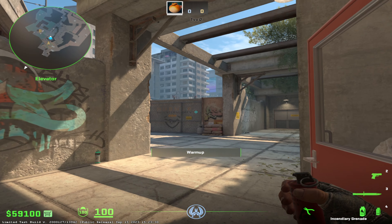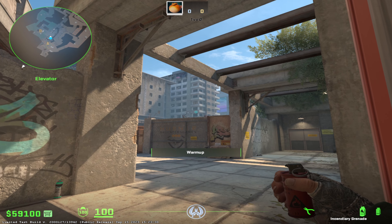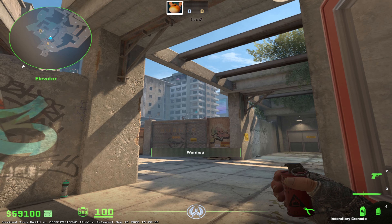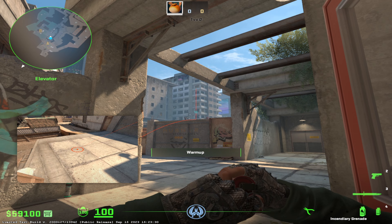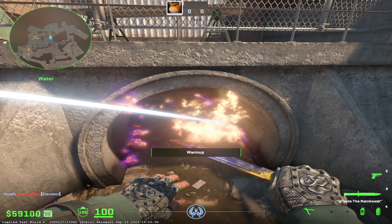Everybody knows how to throw the basic molotov in short water - and as you can see on the bottom left, it actually lands short. So what you want to do to throw the new one is come to the same spot, aim at this left window, and then walk forward.